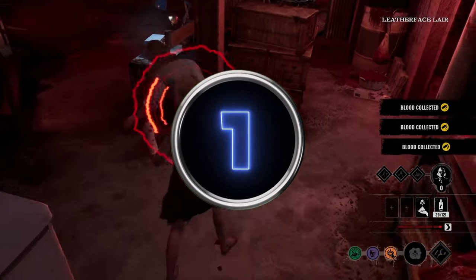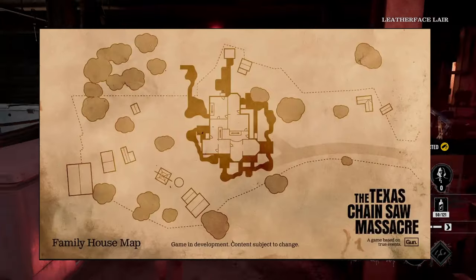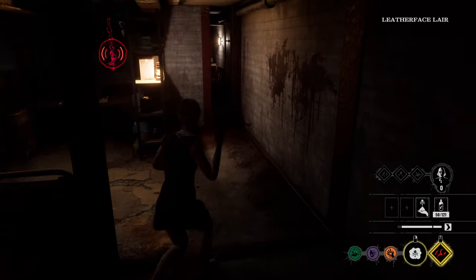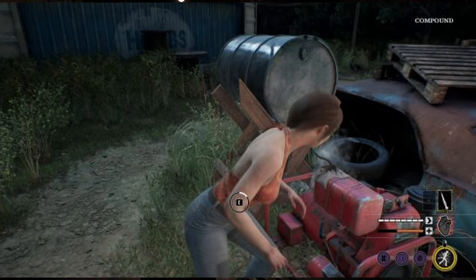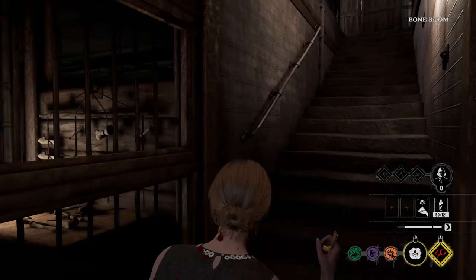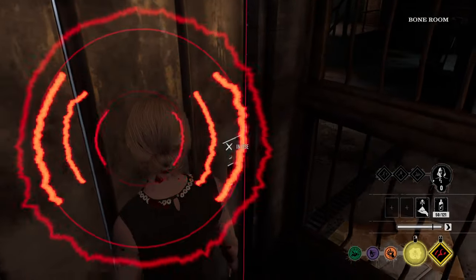Tip number 1 — this is the first and also the most crucial tip of this video. You really gotta learn the maps and know all the exits so you can prevent the victims from escaping. On each map the victims have the same types of escapes: the fuse box escape, the generator escape, the battery car escape, and the pressure valve escape. If you don't know how to secure them properly and where they are located, you will lose the game.